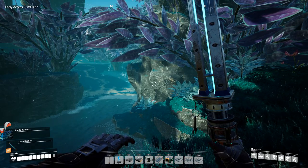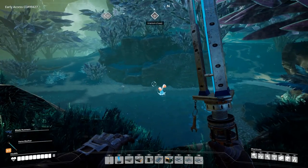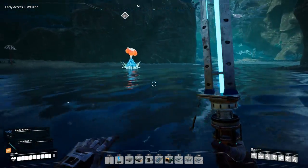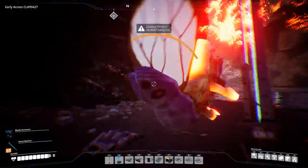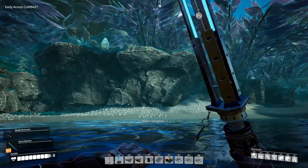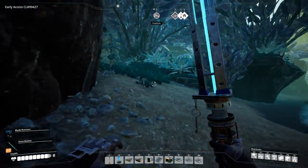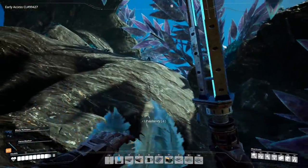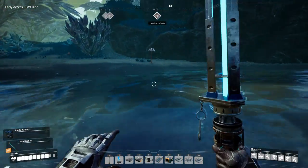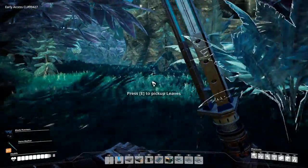Hey everyone, I'm Nog and welcome back to Satisfactory. We are exactly where we left off, nothing has happened, so we are going to continue exploring and look for some wrecks. I see some bacon down there that I want, so let's jump down. Will not get hurt — and kill these guys. Didn't grab the bacon, that's why I went down there. Bacon! Alright, let's keep going and find some wrecks.